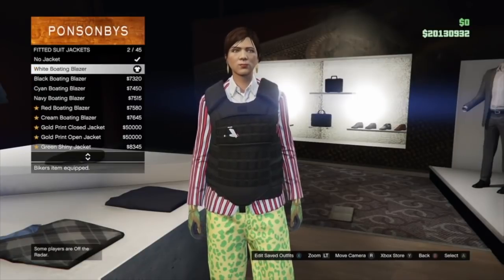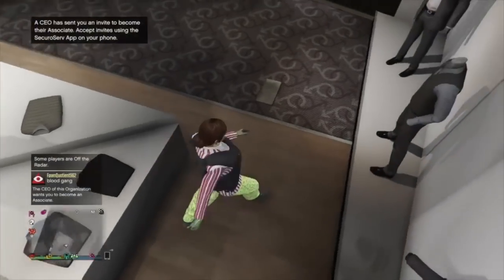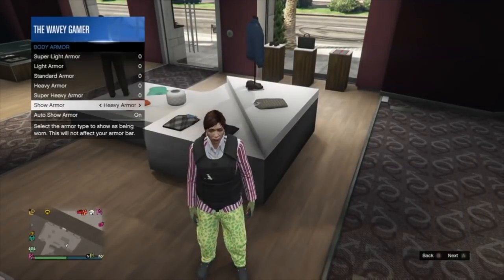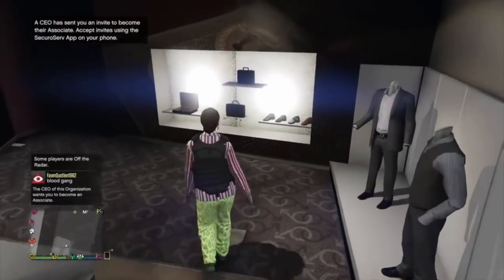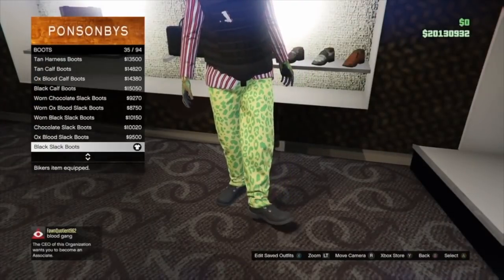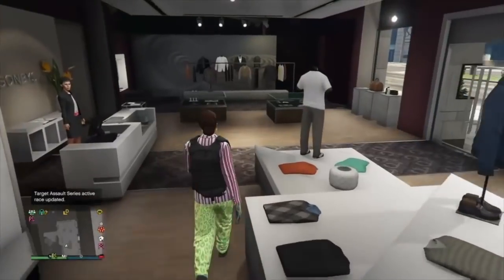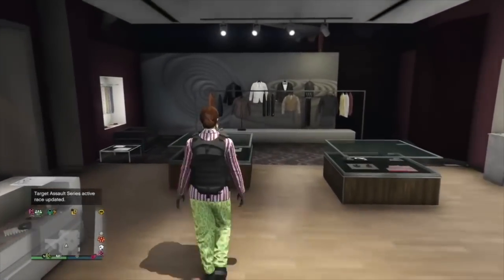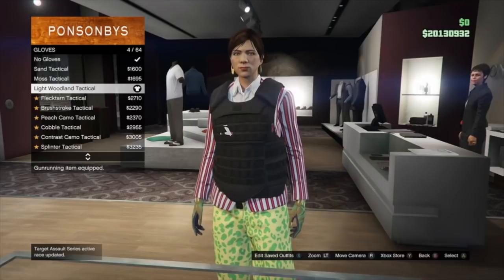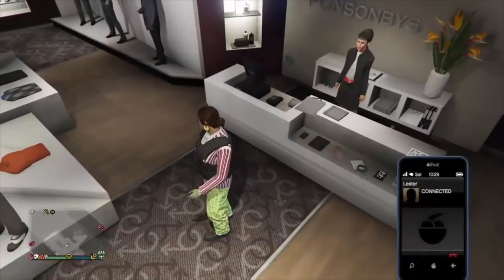Go to suit, fitted suit jackets, and put on the White Boating Blazer — you can use any of the blazers, white, black, or navy. Put on the blazer, then open up the interaction menu, go to inventory, body armor, and put on the heavy armor — that's the black armor. After that, go to shoes, boots, and put on the Black Slack Boots — those create the yellow and black Tron shoes. Then go to gloves and put on the Light Woodland Tactical gloves — those are the merge gloves that allow us to put racing gloves on the outfit. Save this as outfit one.